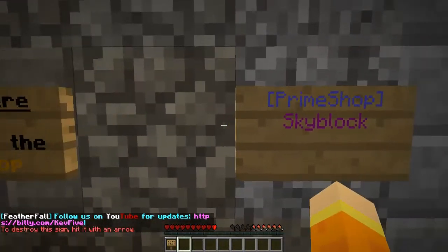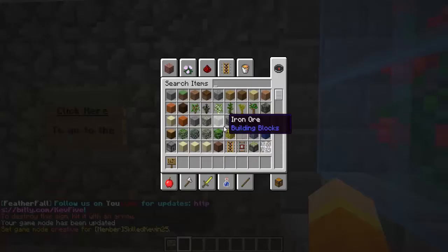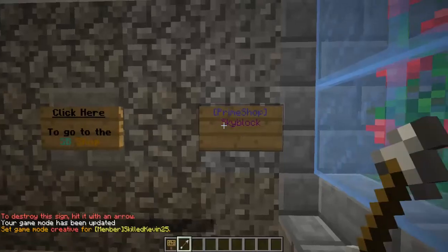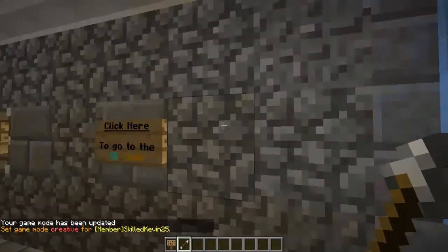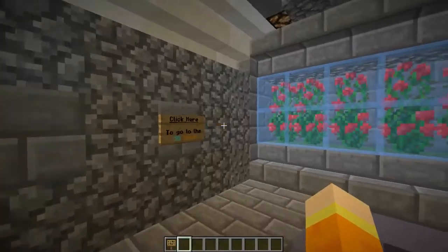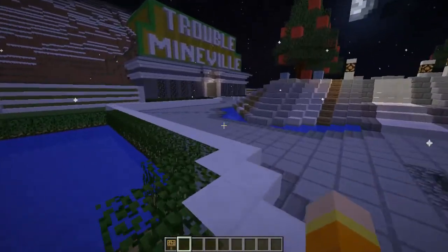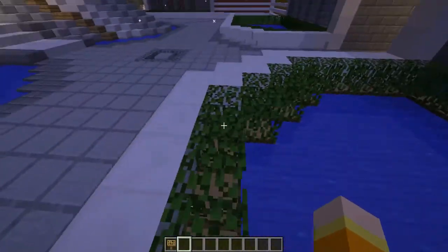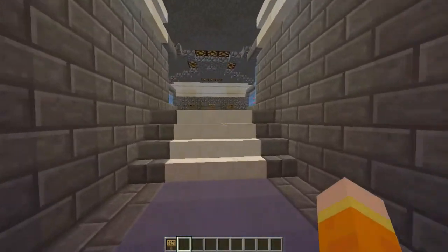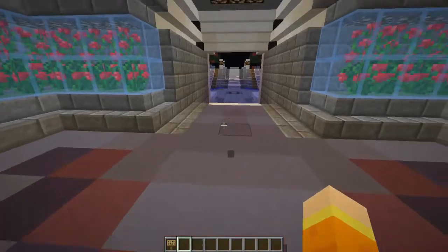If you're in a long buying process it would really suck to accidentally escape out, so the close button requirement is a nice feature. To delete a sign, go back to game mode, take an arrow, and punch the sign — it's gone. And that sign will not come back. So essentially that is the Prime Shop plugin in a nutshell. It's extremely neat — I highly recommend it. I'm going to use it to set up all my shops including SkyBlock and survival game shops.